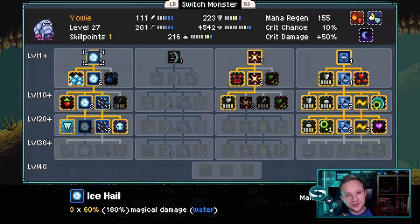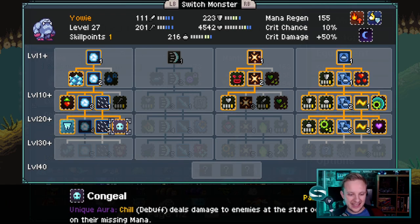With the monsters we've currently got from the previous video, we've got to decide what sort of debuffs we want to apply. One of the best tanks on our team is Yowie, and Yowie comes with this beautiful talent, Congeal, which lets chill damage actually damage enemies based on their missing mana. We're going to roll with a chill debuff team and throw in some other debuffs around the way.